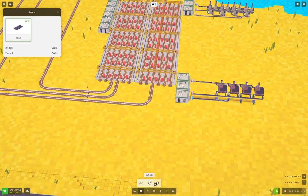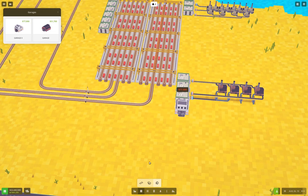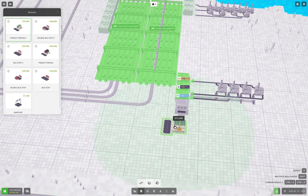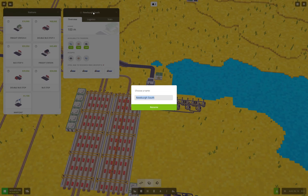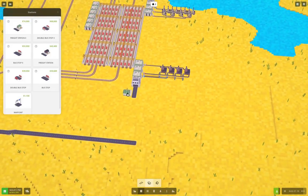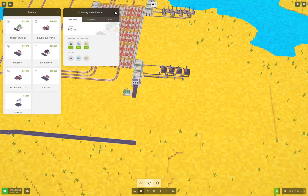Now we want a garage, which we'll chuck in right about here, and a station which we'll chuck in right about here. We'll connect the road up to here. We're going to call that Factory Iron Steel Pickup, and this one will be Factory Panes Pickup.